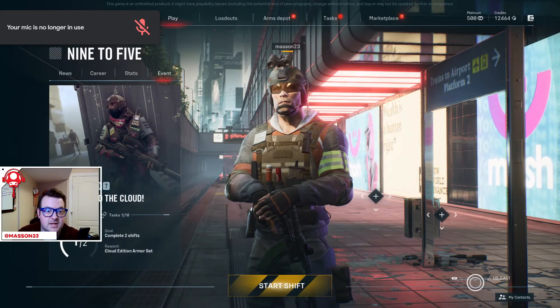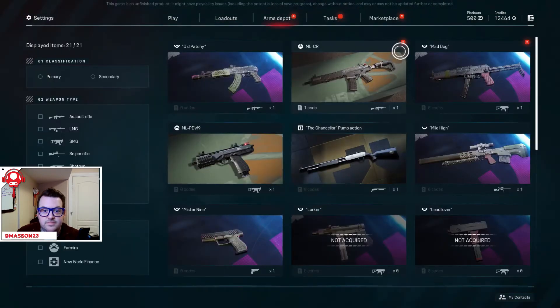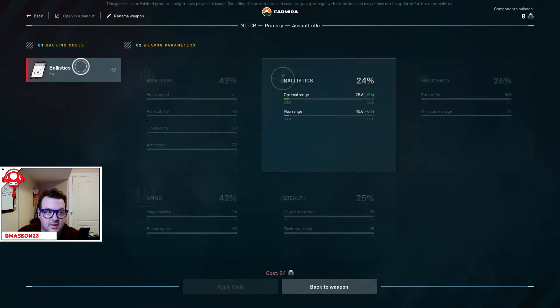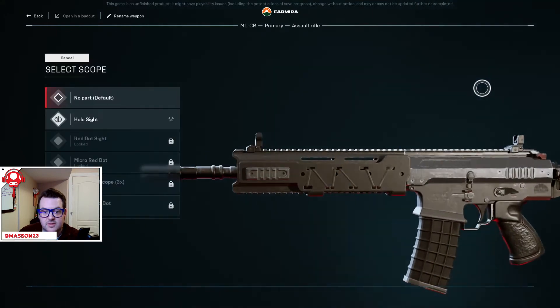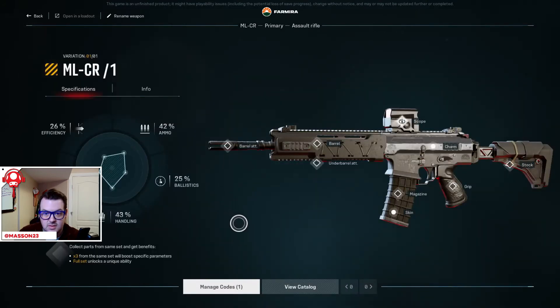Your mic is no longer in use. Arms depot — so what is this? Manage codes. There's a whole lot going on here. Back to weapons — lots of customizable weapons and stuff. Catalogs — looks like there's some parts available to use. Hollow sight — that's cool. There's definitely weapons customization — customize your content, customize your weapons.